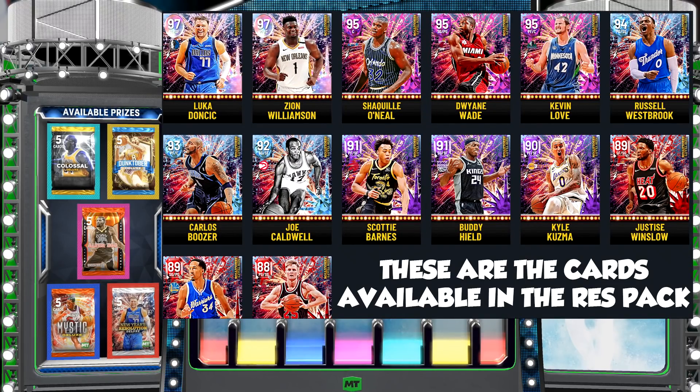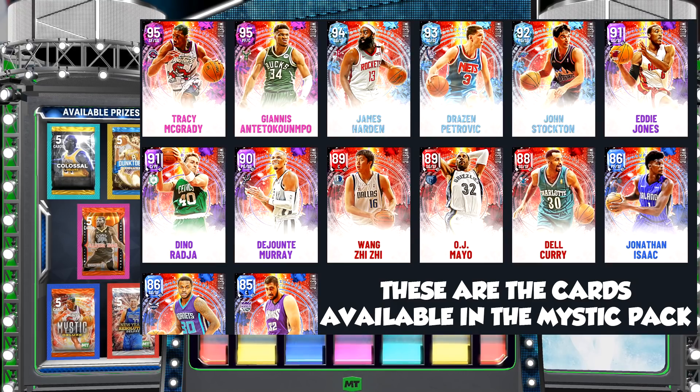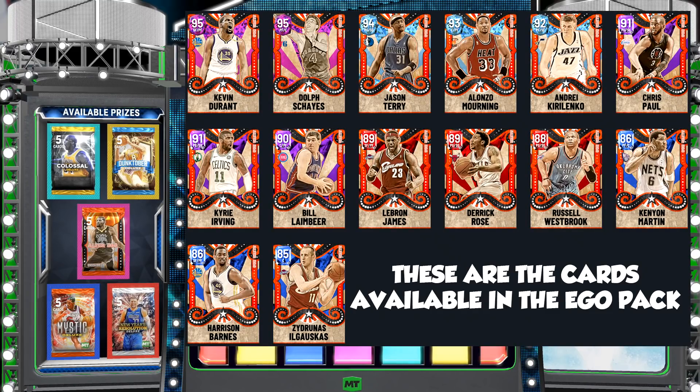You should definitely still aim for the New Year pack or the Mystic pack. In the New Year packs you can get Luka, Zion, Shaq, Wade, Kevin Love, or a ruby like Steve or Justice, or amethysts like Buddy, Kyle Kuzma, Scotty Barnes, Joe Boozer — it's a deluxe pack so you're guaranteed one of those. For the Mystic packs you can get Tracy McGrady, Giannis, or at worst a sapphire, ruby, amethyst, or even a diamond. For the Eagle packs you can pull regular or masked Kevin Durant, Big Z as a sapphire, Barnes, Westbrook, LeBron, Kyrie, Varejao, CP3, Dolph.